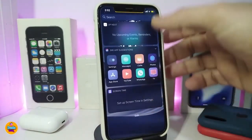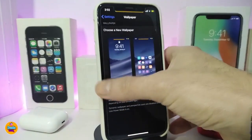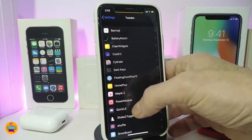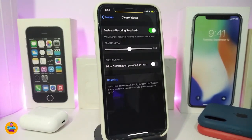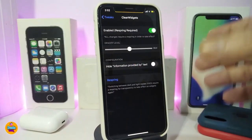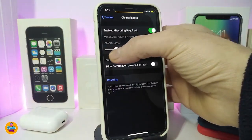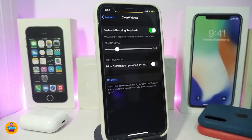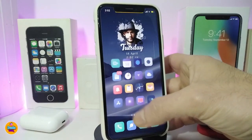Next we'll be talking about ClearWidgets. If I navigate to my widgets you can see it's a little bit transparent. Let me go to the settings and find the tweaks section to show you how it looks. Once you download and enable the tweak, a respring is required for any changes. The slider adjusts how transparent you want your widgets to appear. There's also a toggle if you want to hide the information. Let's tap respring.